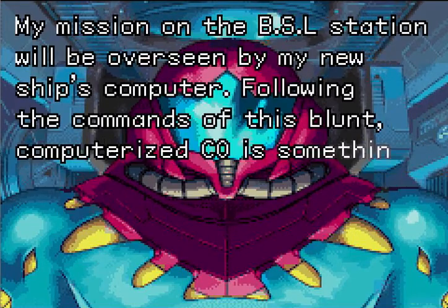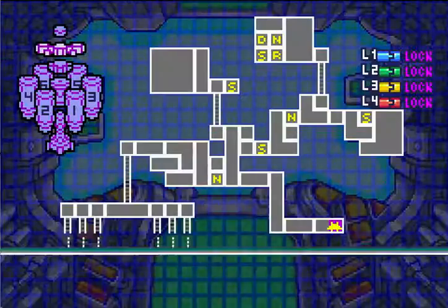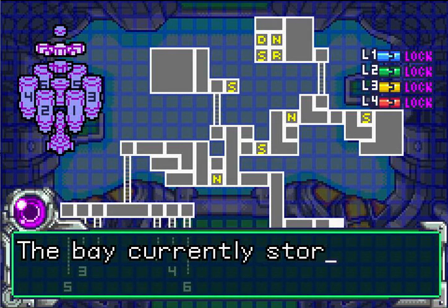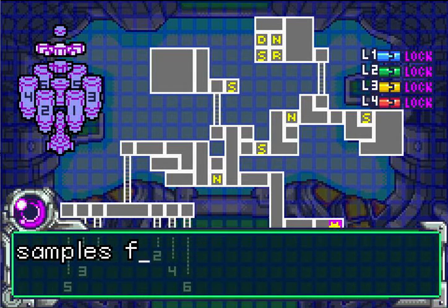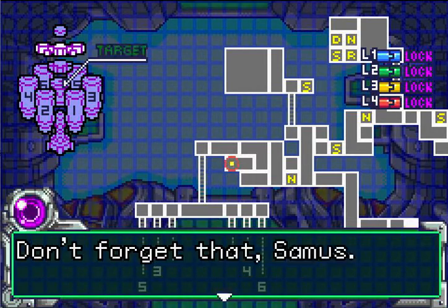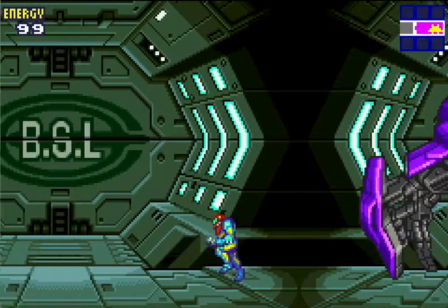You have the SA-X, which is like the bad version of you — it's like the superpower version. The Quarantine Bay currently stores capsules containing recent samples from SR3 and the X-Parasites, so I have to go there. Let's see if I can do it with no power-ups and weird controls. I'll just do the first mission until I get to the save point.